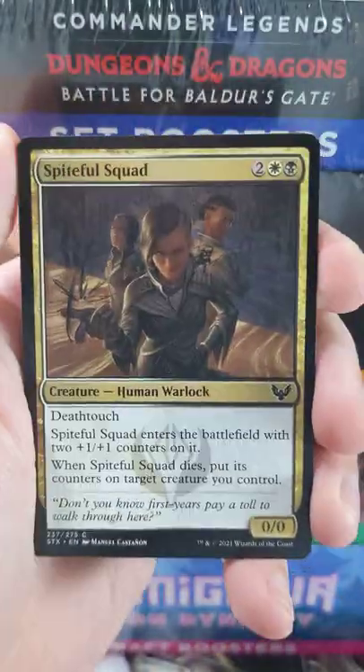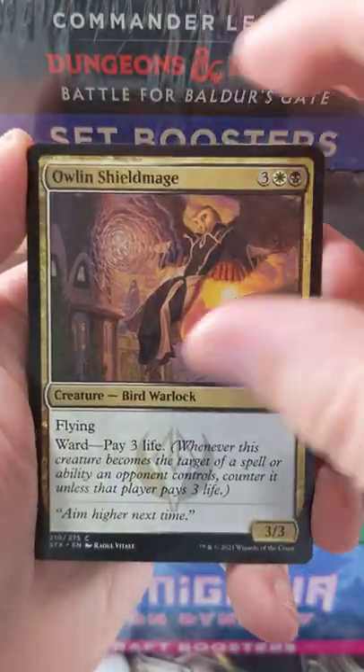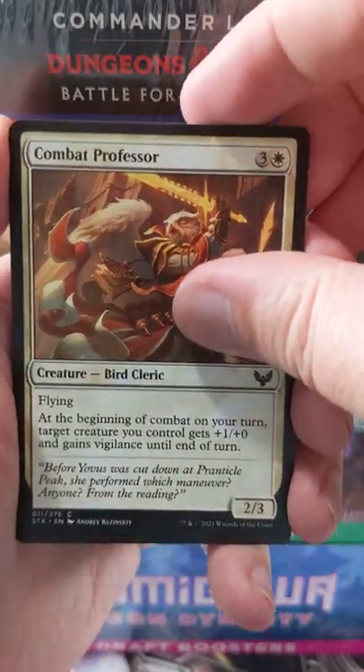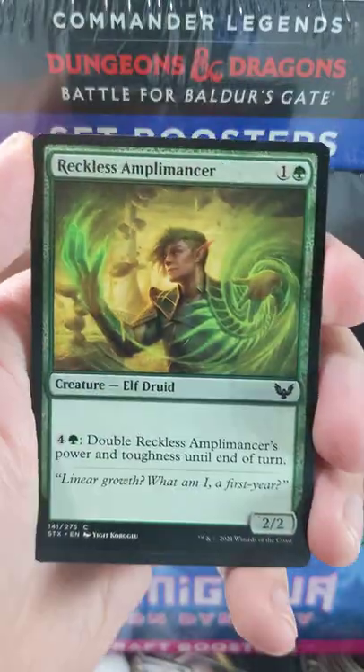Strixhaven here, coming in hot. Let's see what we find. We're gonna get a nice Mystical Archive card out of here. Silverquill is my jam, too. And here we are, just ripping through. That's four Silverquill cards in a row — technically five in a row, which seems pretty strong for a pack start.